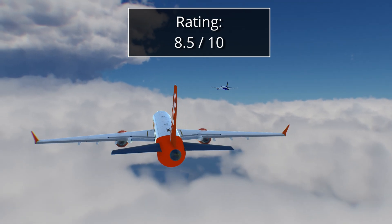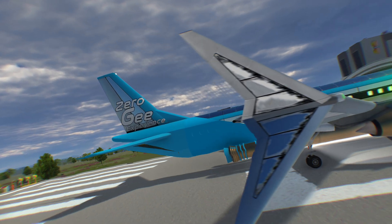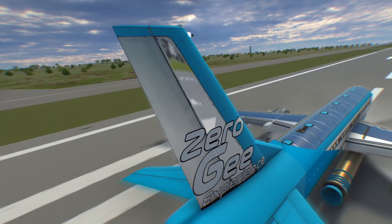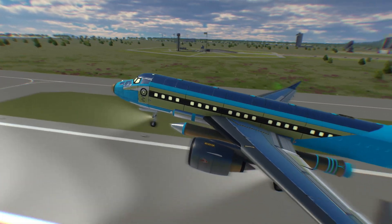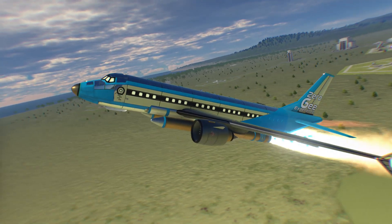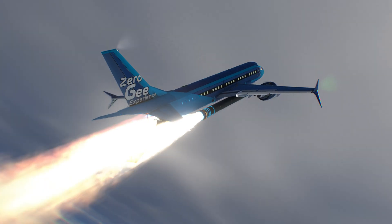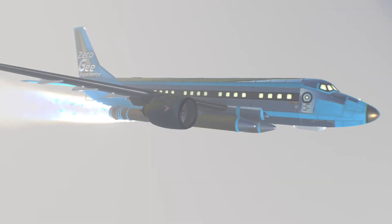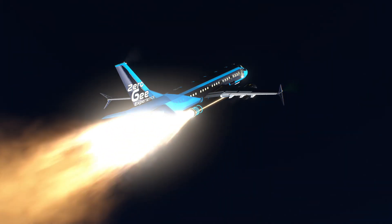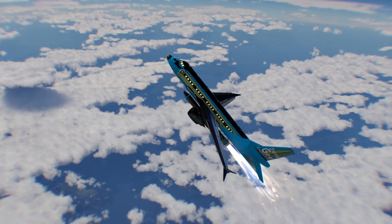I think it changes the game significantly. If True Volumetric Clouds and Scatterer are the supreme mods of the air and the water, then Parallax would be the ultimate ground mod. This mod does offer a great deal of visual improvements in the area of planetary surfaces, and it does come at a fair performance cost. But I can tell that the modders behind this project are truly passionate KSP fans, and that transpires in their work. I'll continue following with interest whatever they come up with next.